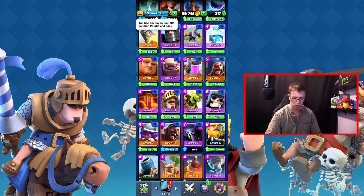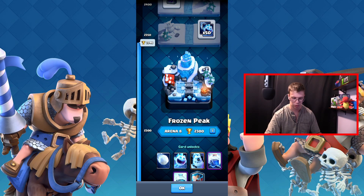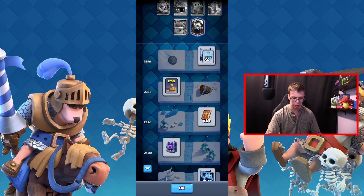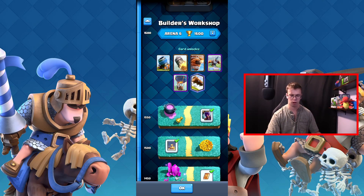I wonder what I can get at the arena — I think I'm at ice arena, which is around arena 8. They've moved troops around depending on arena. The princess and executioner are at the royal arena now, I believe. There's that progression reward thing — looks like I logged in at some point and claimed it, though I don't remember when.